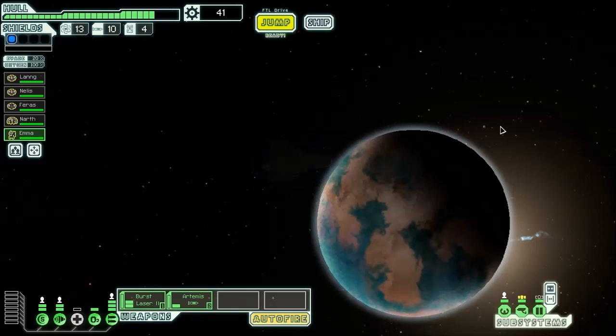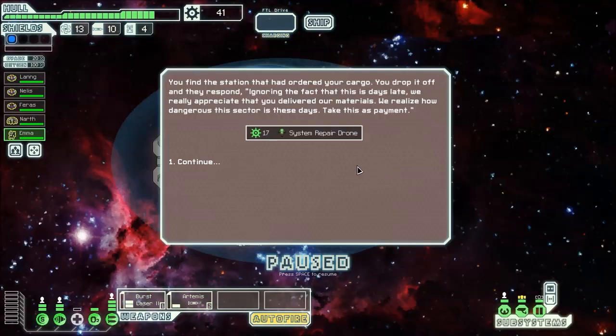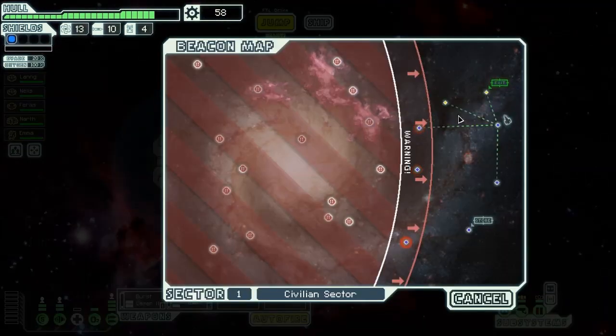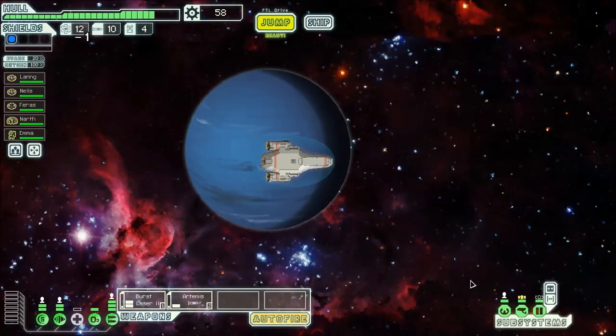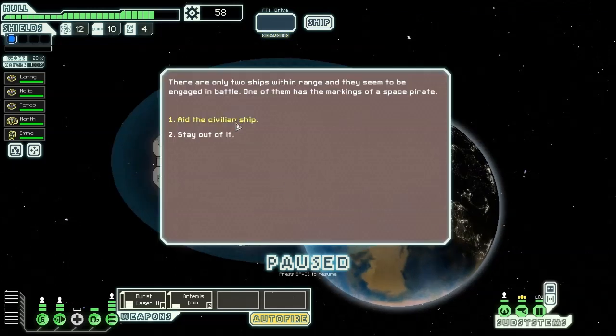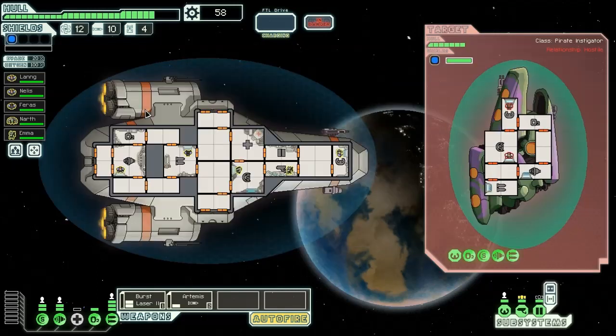We got another follow-up quest to that quest that just gave us a free Mantis. We got the station, we dropped off the cargo, they gave us some scrap and a repair drone that we can sell because it's pretty useless — but that's a really good reward. It looks like we'll be safe if we go to this last node and then hop to the exit. You always want to explore as much as you can before you leave, just to get as much scrap as possible. I almost always like to aid civilian ships — you're just such a nice person. Well, it's not because of all that delicious scrap they carry around.